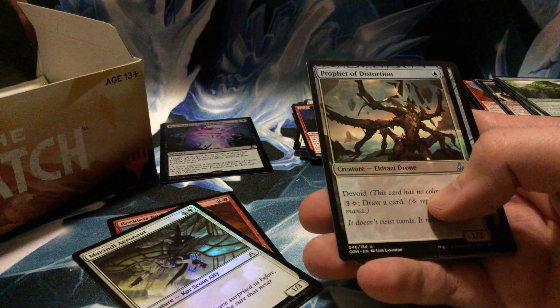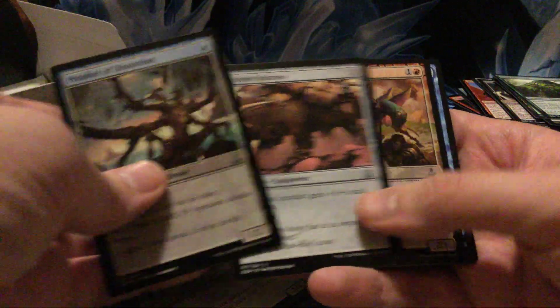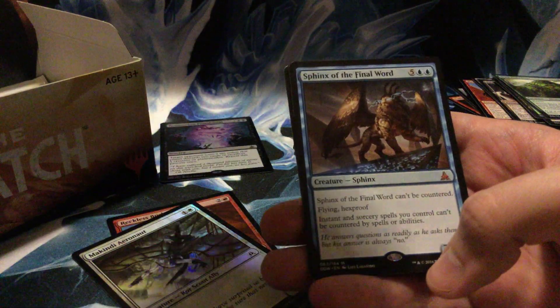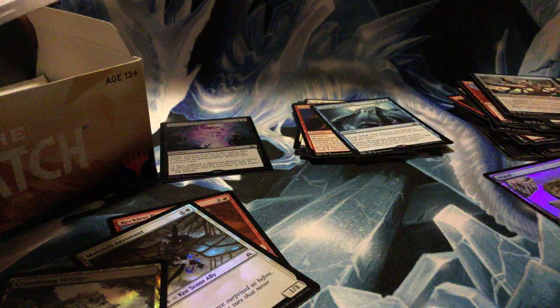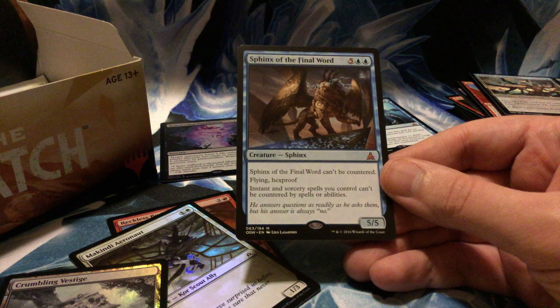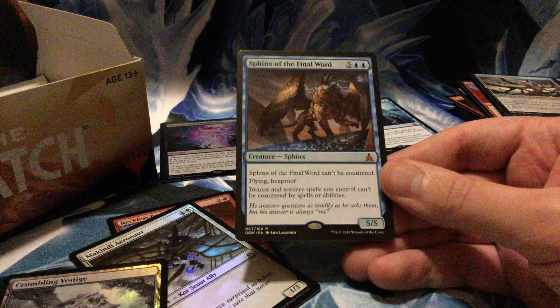My commons pile is nearly toppling over. Prophet of Distortion, Strider Harness, Immobilizer Eldrazi, and Sphinx of the Final Word — back-to-back blue mythics! Also a foil Crumbling Vestige and back-to-back foil commons in the same pack. Sphinx of the Final Word: seven-drop 5/5, can't be countered, flying hexproof, and instant and sorcery spells you control can't be countered by spells or abilities. Pretty powerful card if you can get it out there.